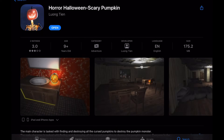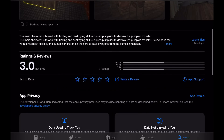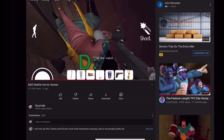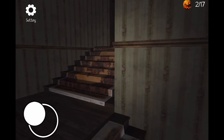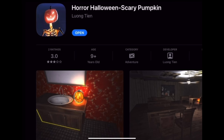The first game we're going to be playing is Halloween Horror Scary Pumpkin. This is going to be interesting because the developer of this game made another game that I talked about back in the original horror games video. In fact, everything from the graphics to even the map are the exact same compared to the clown game.